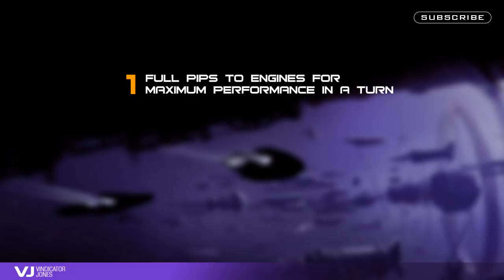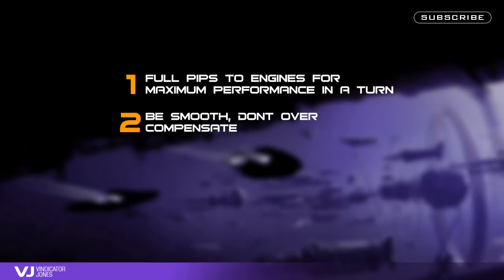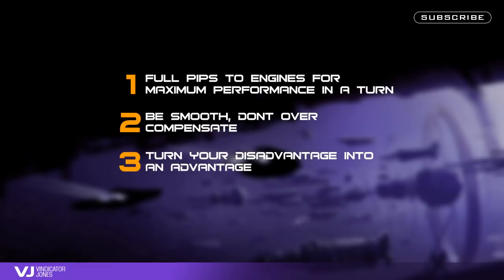Remember, when manoeuvring, try and keep full pips to engines as this will drastically affect the FDL's handling. Don't yank on the stick, and try and ease out of turns — the FDL responds much better with smooth, deliberate movements, and not aggressive yank and bank. Use the FDL's sliding trait to your advantage; let the slip slide your ship into position instead of trying to force it.